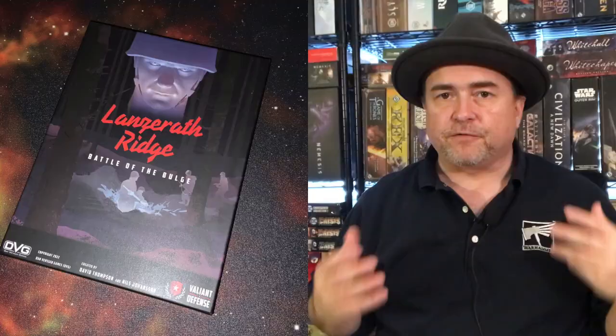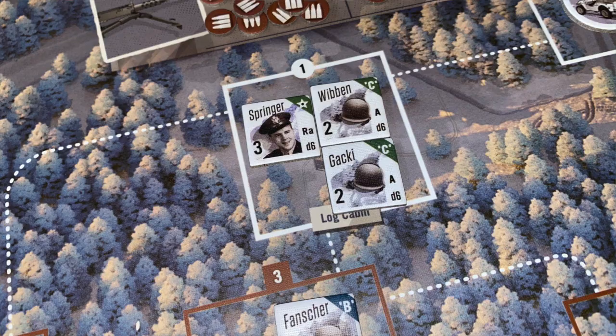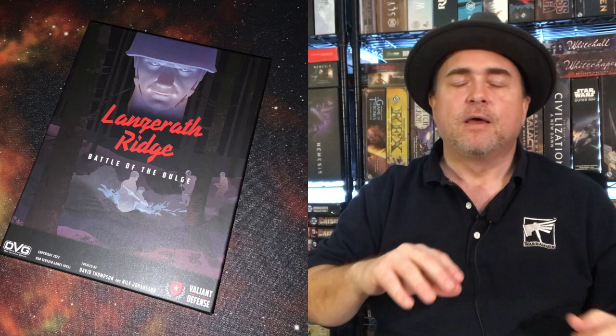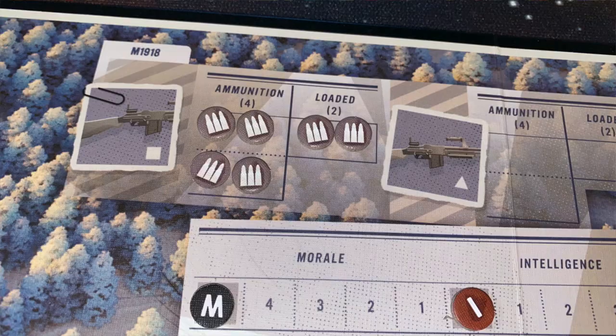During the defense phase, you can activate up to five of your figures to take various actions to help keep the Germans out. There are major actions and minor actions — there's a ton of actions you can take. You can move figures from one space to another; a major action move exhausts them while minor actions don't. You can attack using the numbers on the counter. If you've got a machine gun, you can spend machine gun ammunition to fire it and take multiple shots at targets in your line of sight.